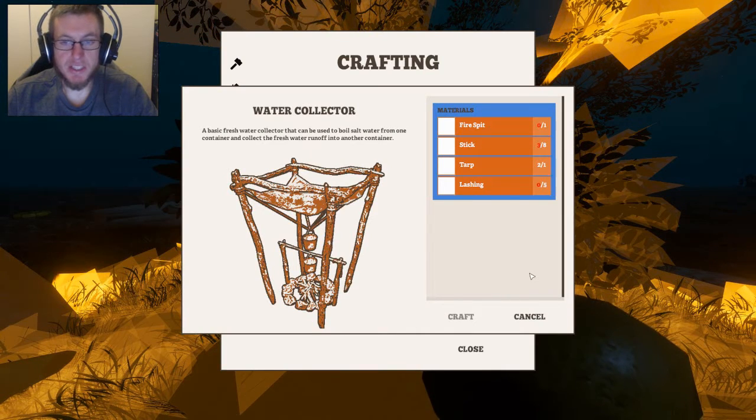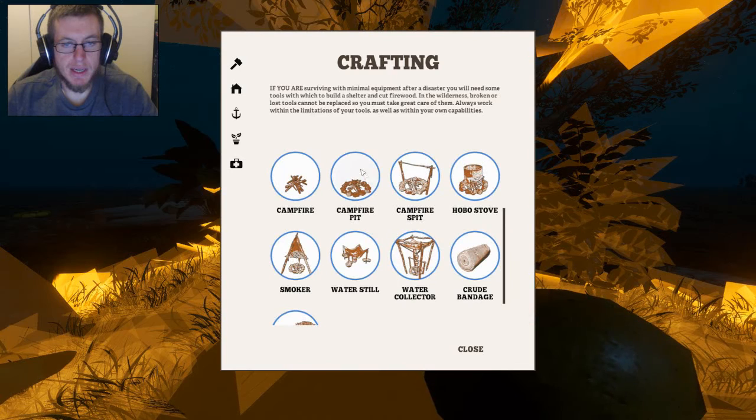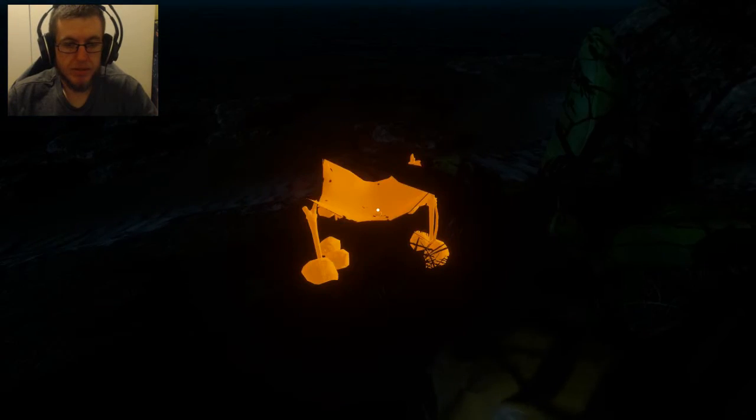This looks like a really interesting little thing. I need five lashings, more sticks, and a fire pit. Which I could do. The problem is how the shit... you know what, fuck it, I'm just gonna do this.